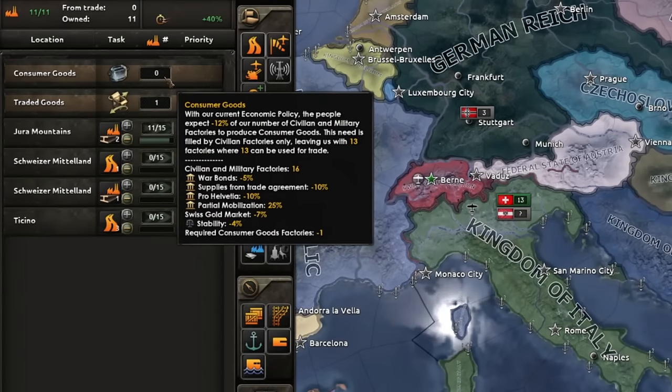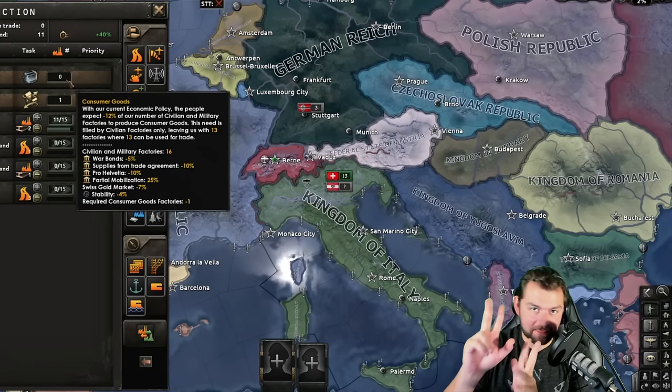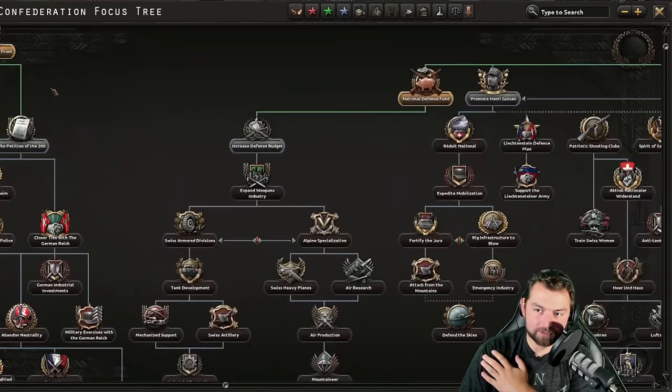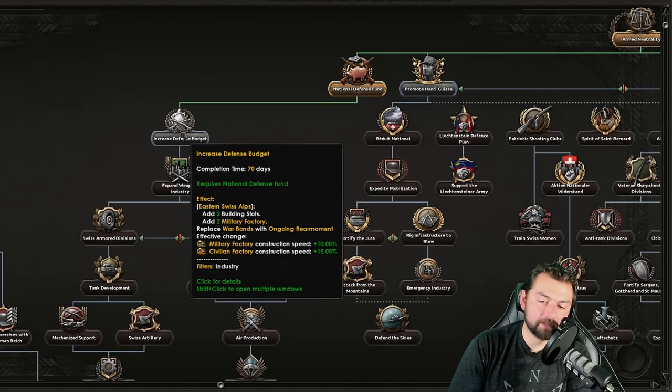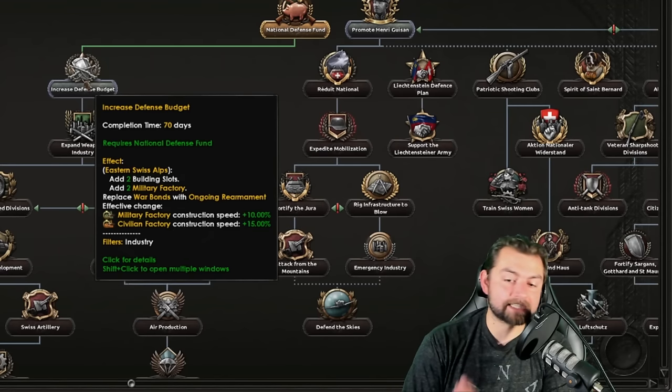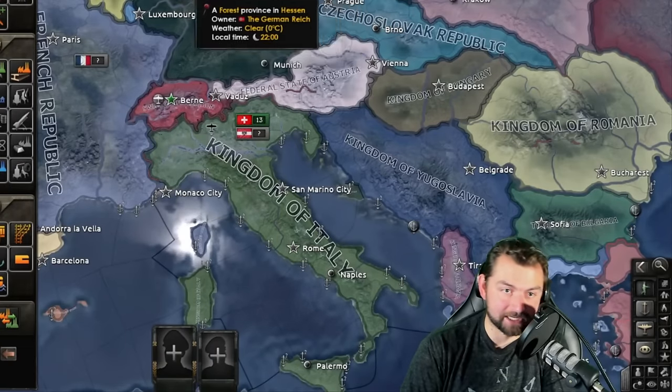We don't need minus 12% as long as we're in the negatives or at zero — it doesn't really matter. So in this case, we can go ahead and switch over from National Defense Fund to increased defense budget, which is going to give us some military factories and remove that 5% reduction, but give us an additional 10% construction and 15% construction to military and civilian factories respectively. Can you see how broken this is?